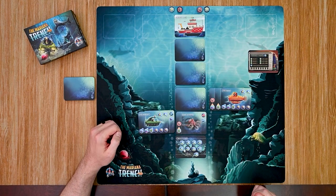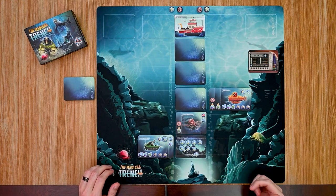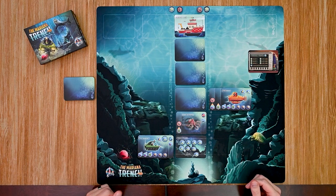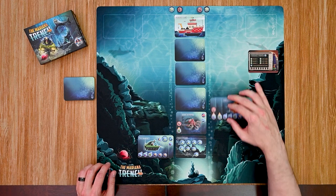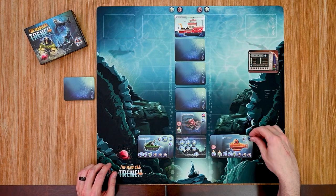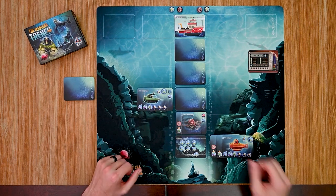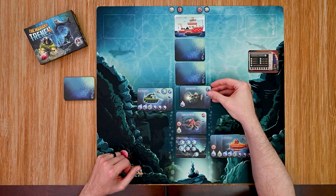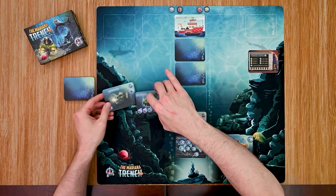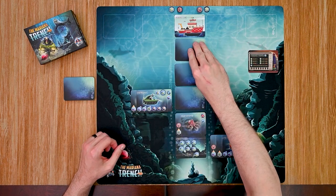My green player moves down to the bottom of the trench and collects a research token. You're only allowed to hold one research token at a time and must return to the surface to empty it from your hull. The shrimp player also moves down two and collects a research token. Back to the Frogfish player — they move up two spaces, reveal a card, and it's an anglerfish. Since his hull is full, he collects it as an upgrade.